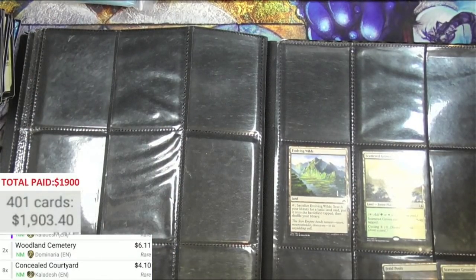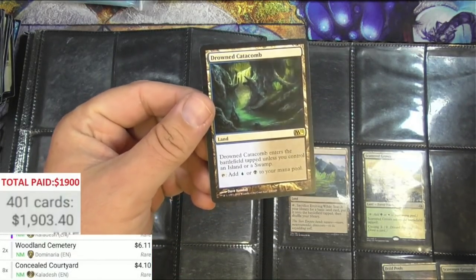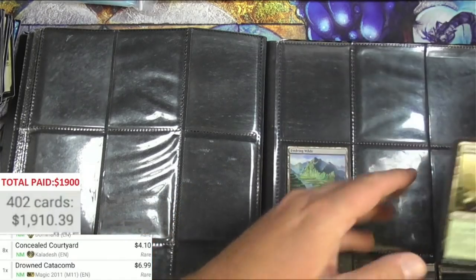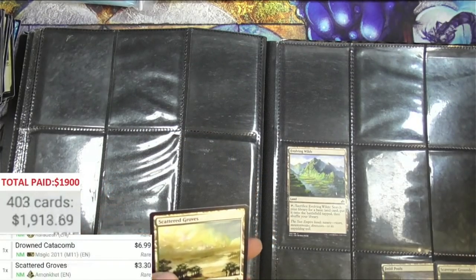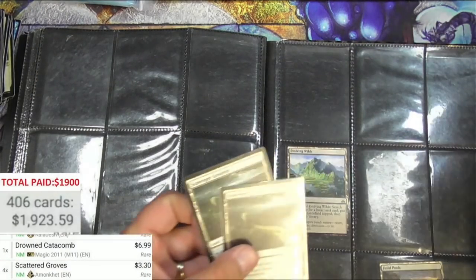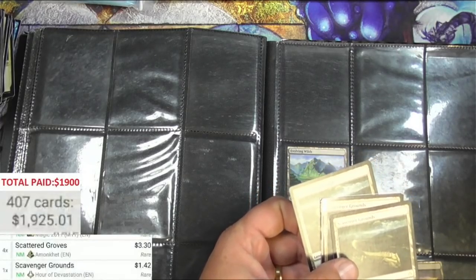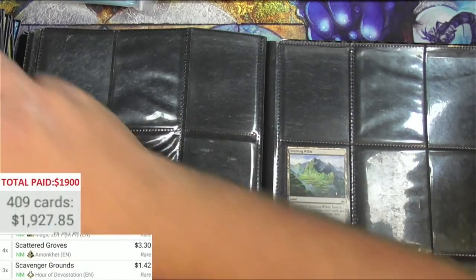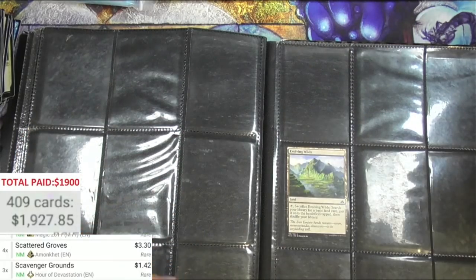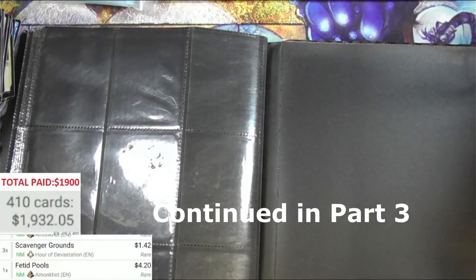Very cool to see there was some pretty good value in these, and I still got one more binder to go — I believe that's the one with the Thoughtseizes, so very exciting. Dramatic Catacomb — $6.99. Try to get way over the top here. Scattered Groves cycling land, four of those. Scavenger Grounds — $0.99. Hour of Devastation version $1.42 — they left plenty of meat here, which is pretty nice. Fetid Pools — $4.00. Alright, last page — nope, there's one more page with nothing in it. So that was it for this binder.